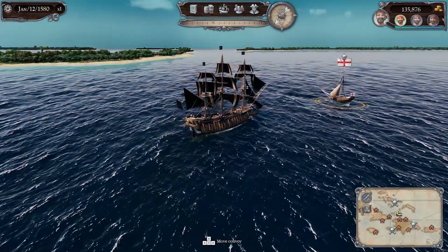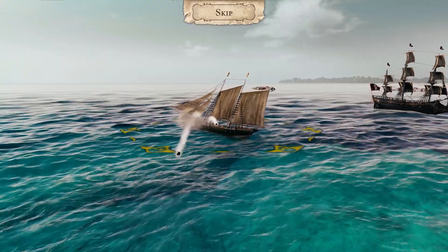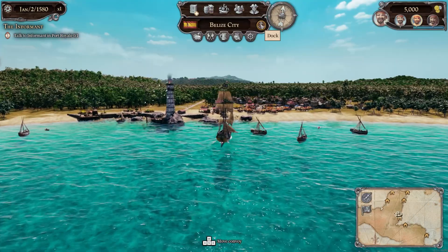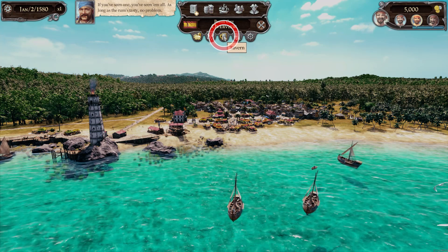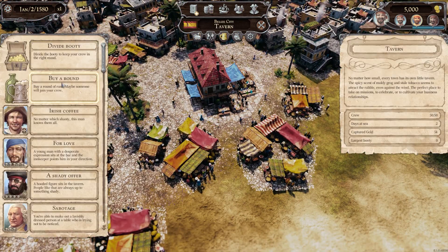At the beginning you only have one vessel in your convoy. To quickly get a second captain and another vessel, you should go directly to your hometown, dock, and visit the tavern. There you can also recruit crew members or find quest givers.